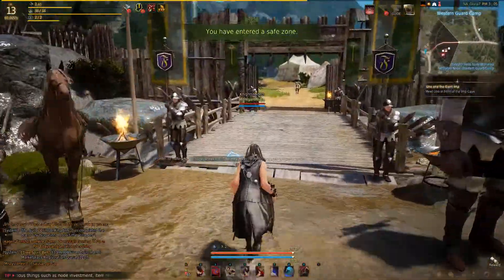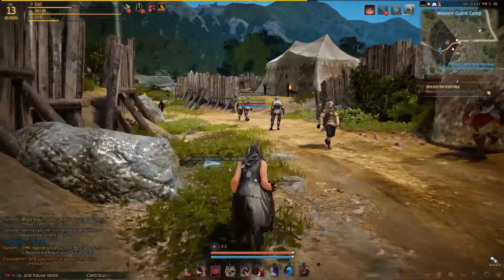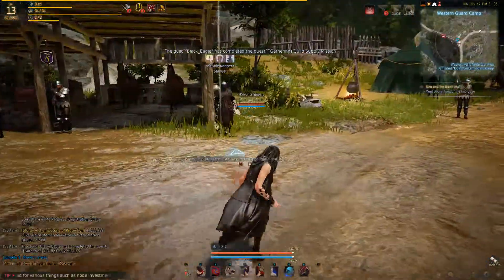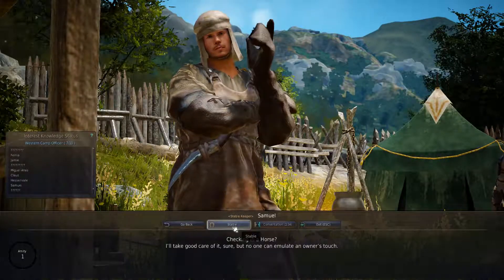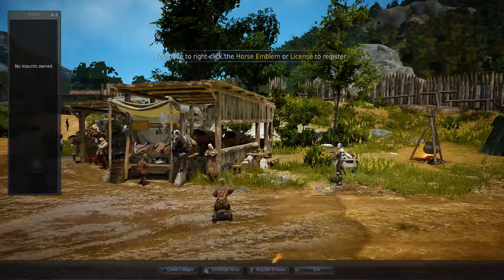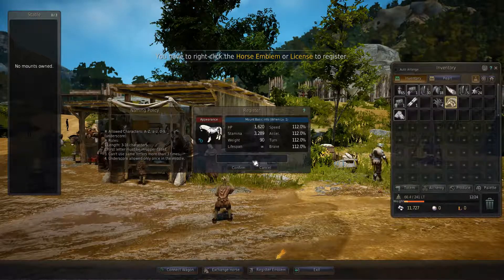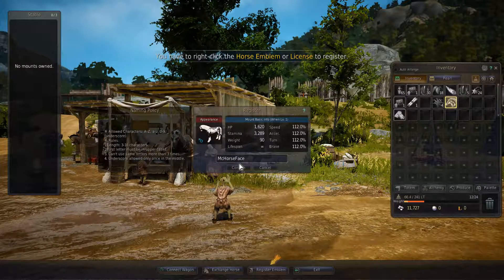Let's see if we can figure out where our quest is wanting us to go. There it is — there's our quest marker. I know it's important to do the quests in this game because you get some points that are kind of necessary, so we're gonna do some of them but wander around a little bit too. Stable — you need to register a horse emblem. We're not creative — 'My Course Face' will work for now.